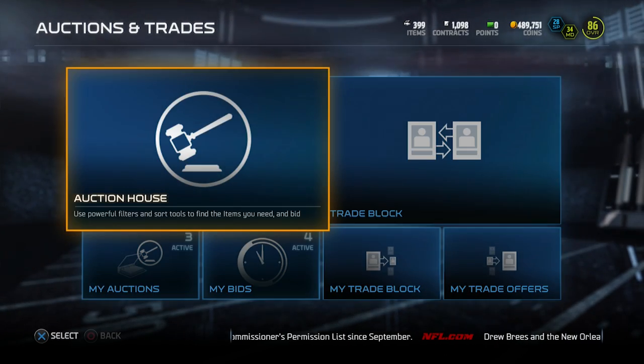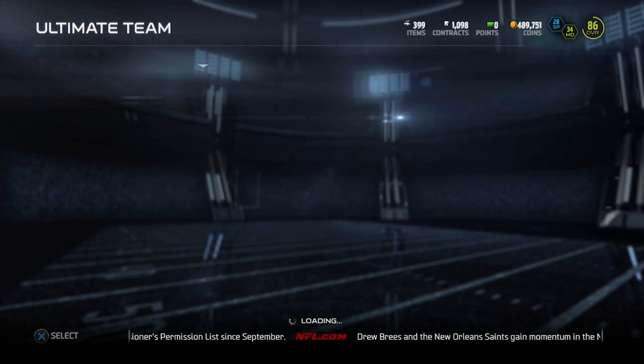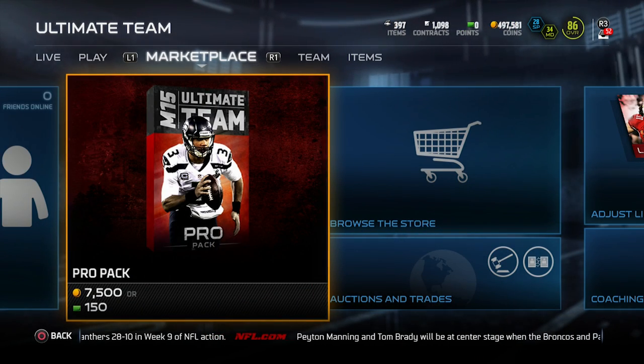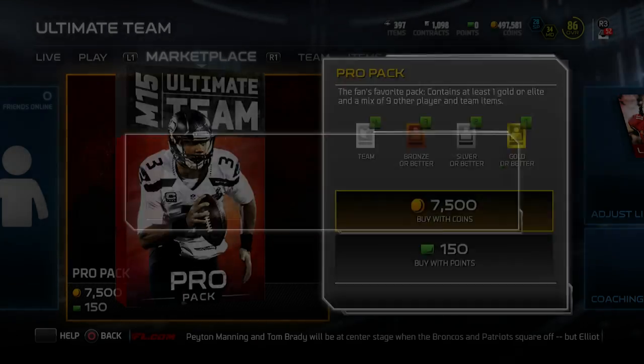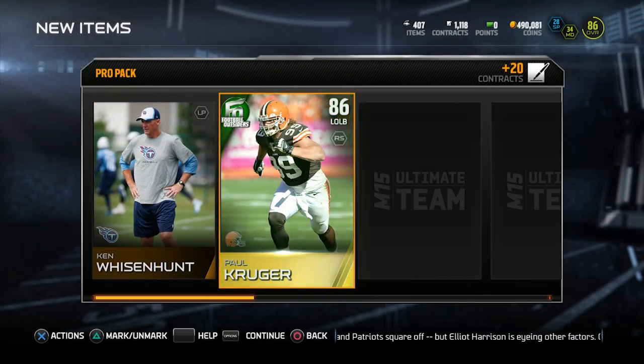Let's see if we can open up three packs and test our luck to see if we can actually end up getting one of these things. Here are the pro packs — we're gonna open up three of these and see if we can pull anything decent today. Like I said, last week I pulled the Sammy Watkins, and this week we'll see if we can get anything.